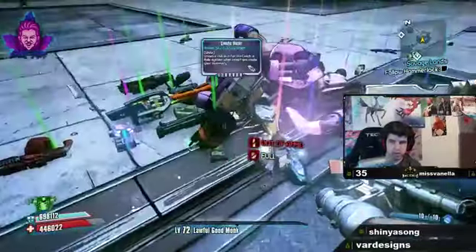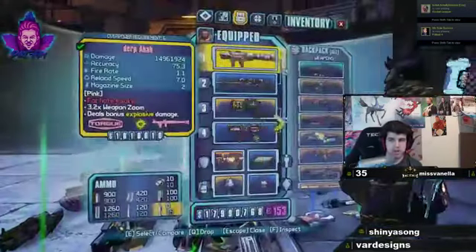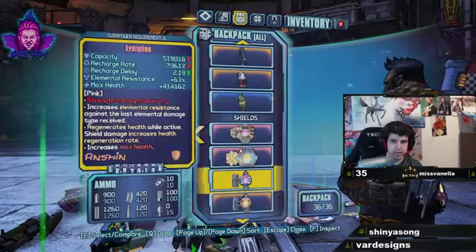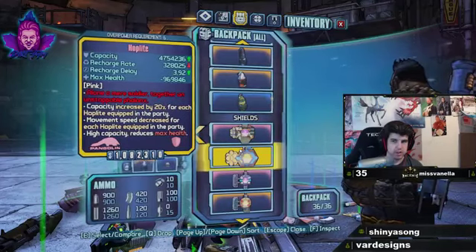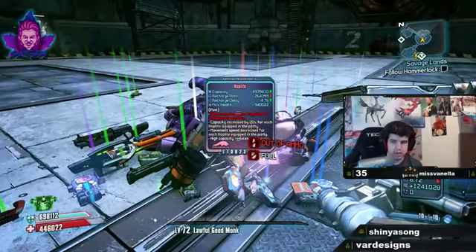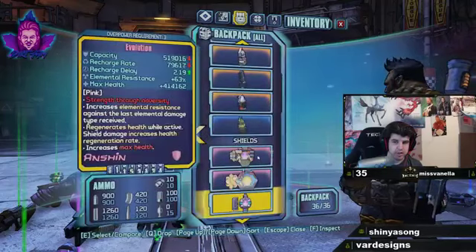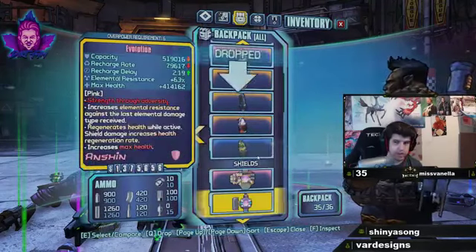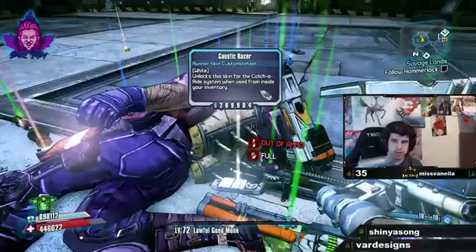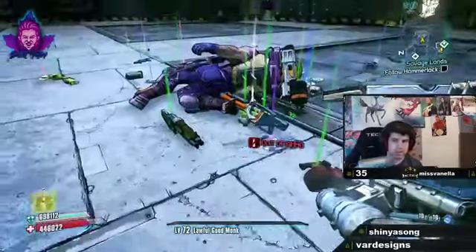Looks like he dropped a Hoplite buried underneath there - not the greatest Hoplite to be honest. The capacity on this one is actually better though. I'm going to grab this Hoplite and swap out. Oh there's actually a skin there - this is what I was talking about when I said he can drop vehicle skins too. His vehicle skins can be dropped pretty commonly; I think I've had four previously before I started recording.